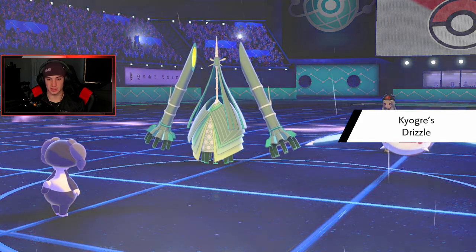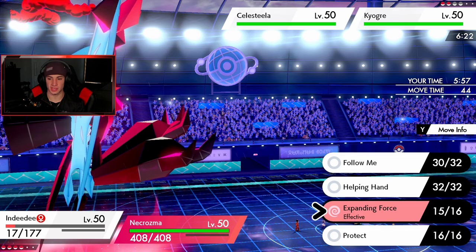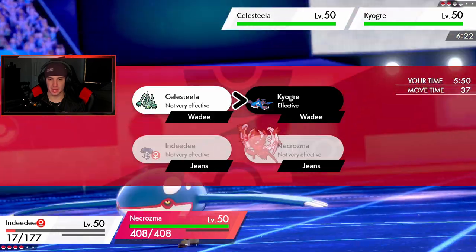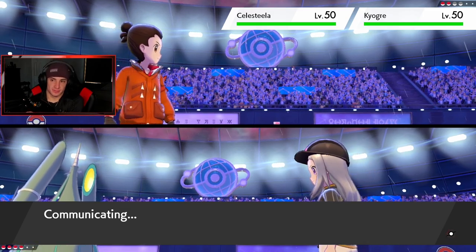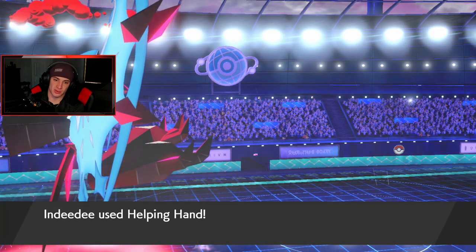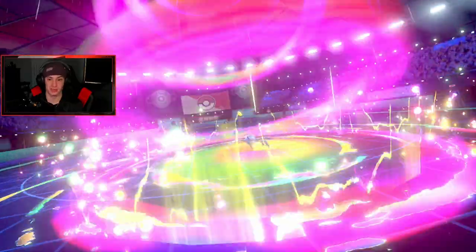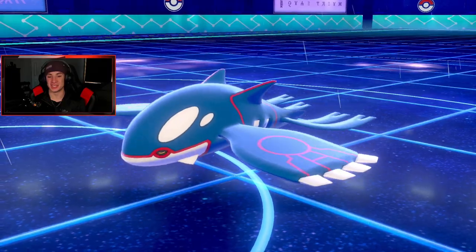He's going to Dynamax — I should be able to eat up whatever he has. I'm going to use Helping Hand and go for Max Mindstorm again. I don't want to change the weather yet — I'd rather just let Indeedee drop here instead of wasting a turn swapping him out. I get the Helping Hand multiplier, and he goes for a Water Spout or something — that KOs Necrozma. But we take those exchanges all day.